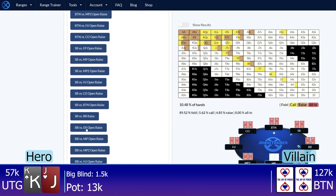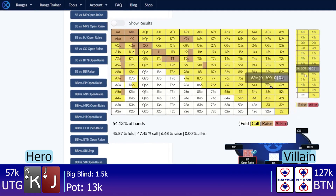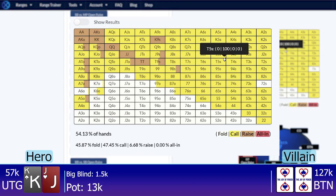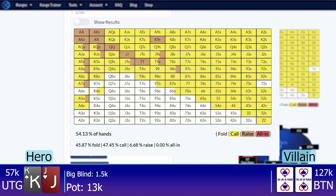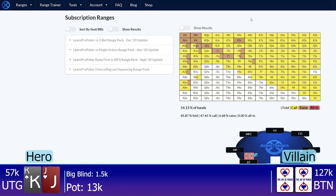Their range probably looks more something like this, depending on how spicy they are feeling. The button is also a very loose, fun player — he's made some pretty speculative over-calls as well. His were a little more reasonable, like he over-called with seven-eight offsuit on the button, but he also has a fairly loose range. So we're going to the flop three ways and the pot size is 13k.